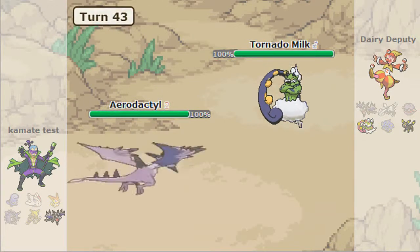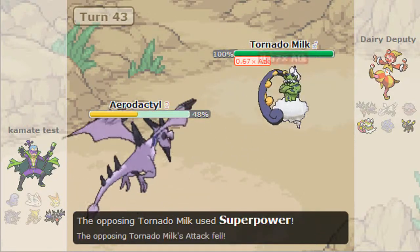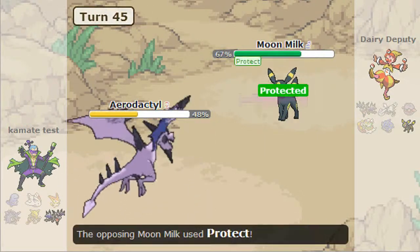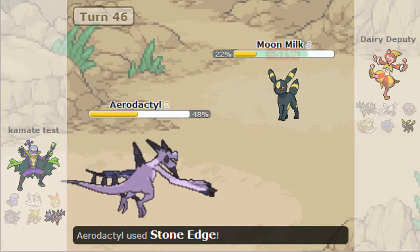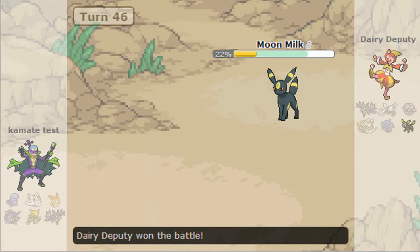He leads with his Aerodactyl, misses Stone Edge, and I Superpower him — with a Life Orb that would have done a lot more. I died to a Stone Edge, then I Protect to get Lefties back. He Stone Edges me and I kill him with Foul Play. That miss really did matter, but I won. GG, stay in school, God bless.